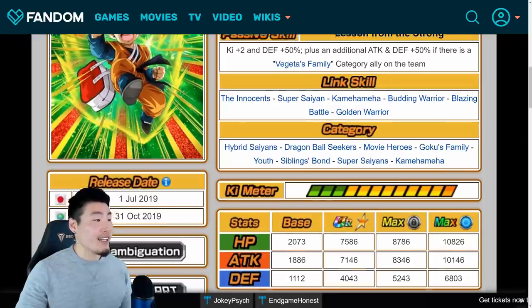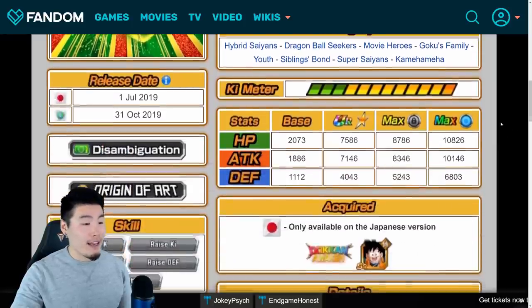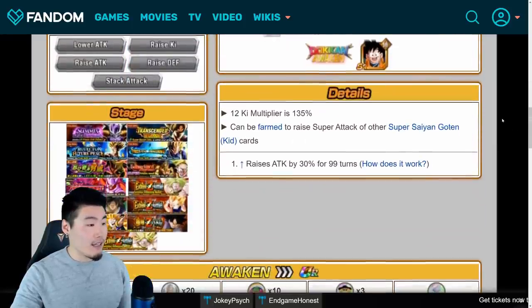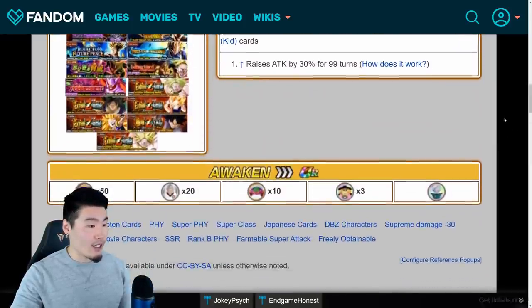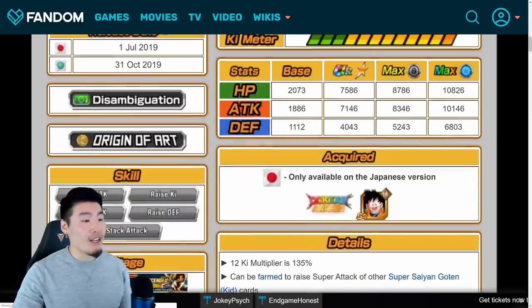His categories are Hybrid Saiyans, Dragon Ball Seekers, Movie Heroes, Goku's Family, Youth, Siblings Bond, Super Saiyans, and Kamehameha — actually one or two more categories than Trunks. So once again a pretty good filler for any of these teams if you're missing units. That is all you need to know about Kid Goten — a pretty solid unit, just like Trunks.